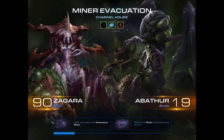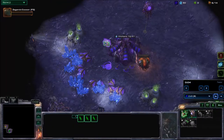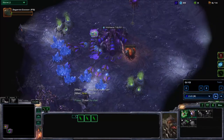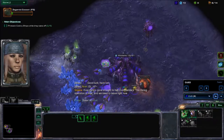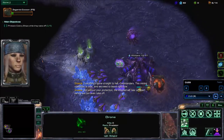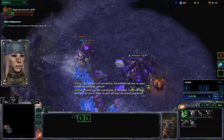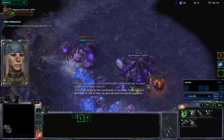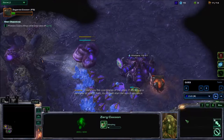Hey guys, this is CTG once again bringing you the co-op mutation. It is still Charnel House on Minor Evacuation. I am playing as Zagara and my ally Aran is playing as Abathur. We are doing a different combination because Stukov and Karax are taking up most of the replay, so we're mixing it up to provide something more interesting. This is a replay, not live, so thanks again to Hunter for recording both of these videos and Aran for playing with me.